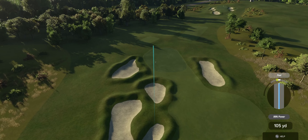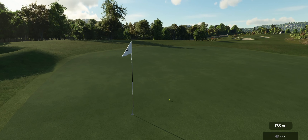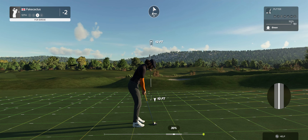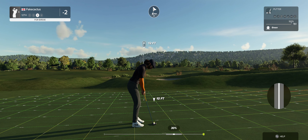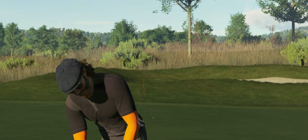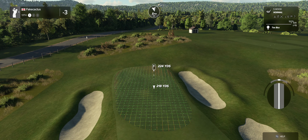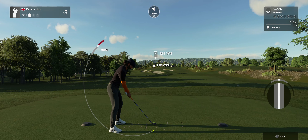Looks like a par four for this one. Great swing — this one's about 175 to the pin. Going a bit left of the pin, but that's going to do just nicely. Sinking this will take you to three under. That putt will drop and that's your second birdie in a row. Let's get on a streak here.